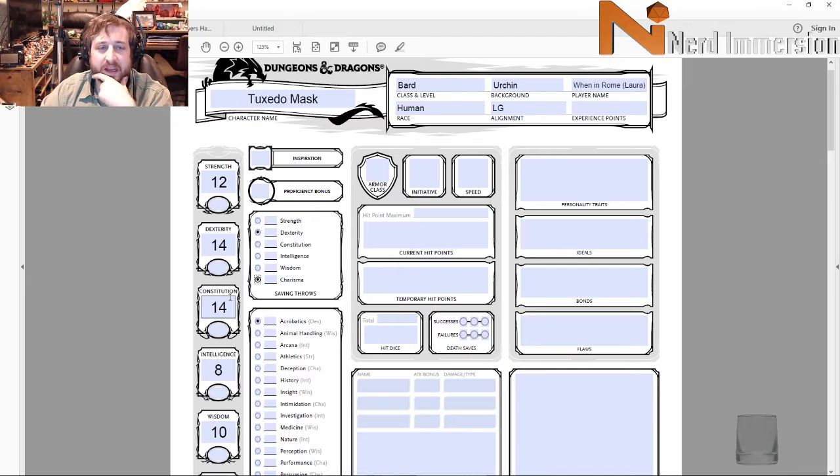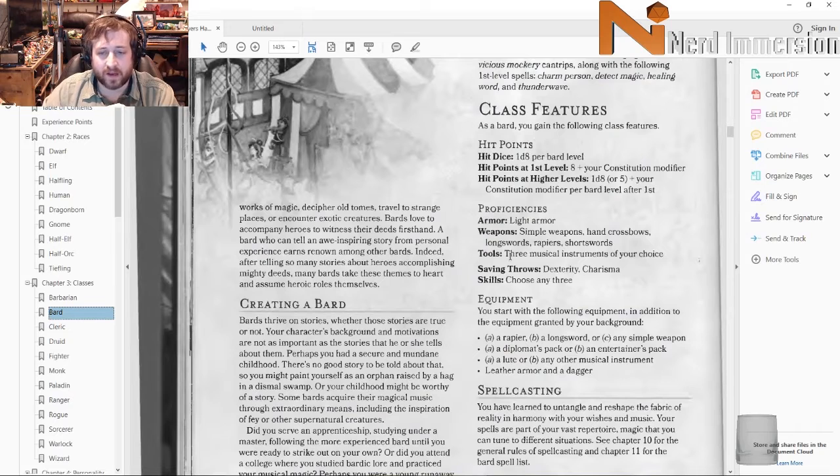Jumping back to what we get for being a bard: d8 hit die, proficiency in Dexterity and Charisma saving throws. We're going to make him a 14th level bard — that's a little higher than anything we've built so far on the channel, but I'm doing that because the bard's final capstone subclass feature only comes at level 14. I don't think that's too difficult.